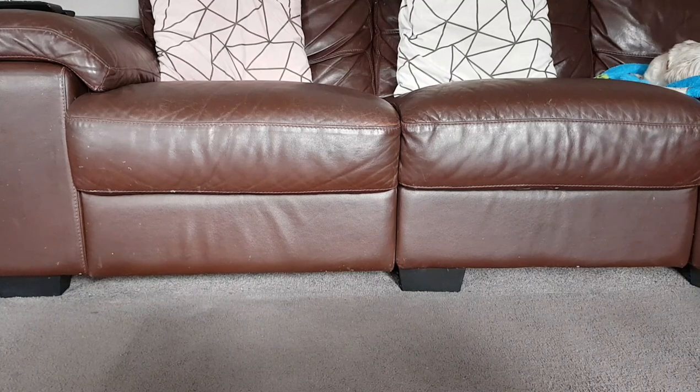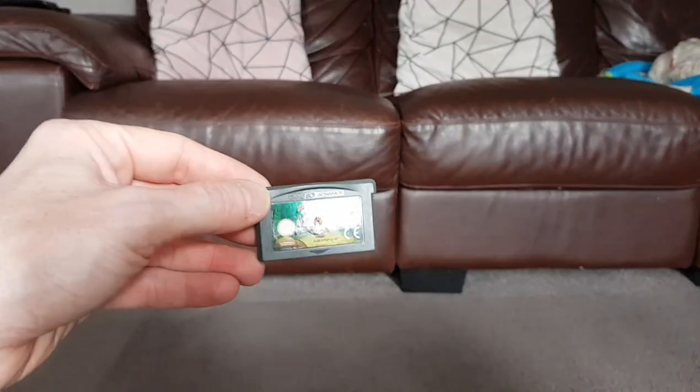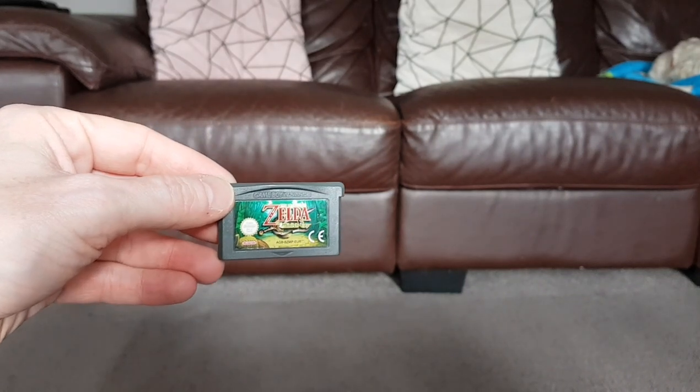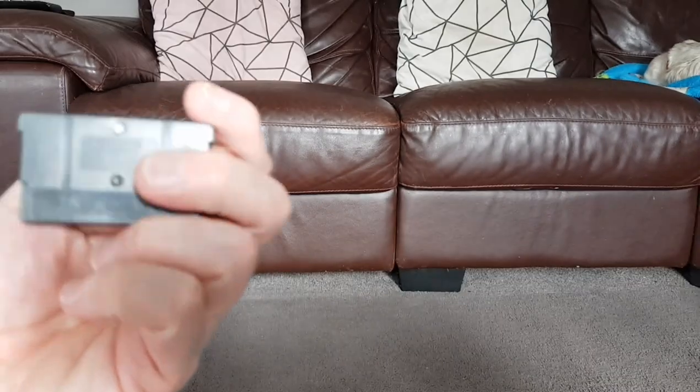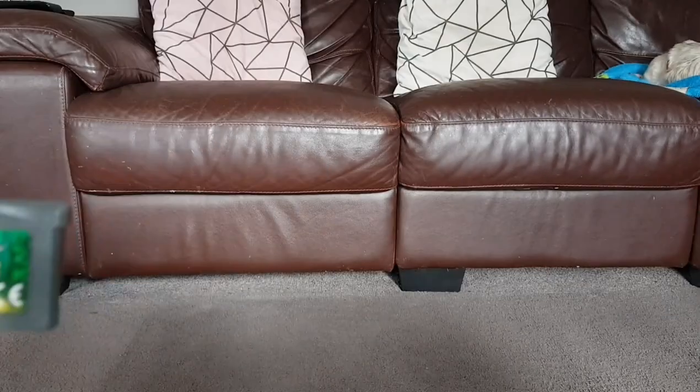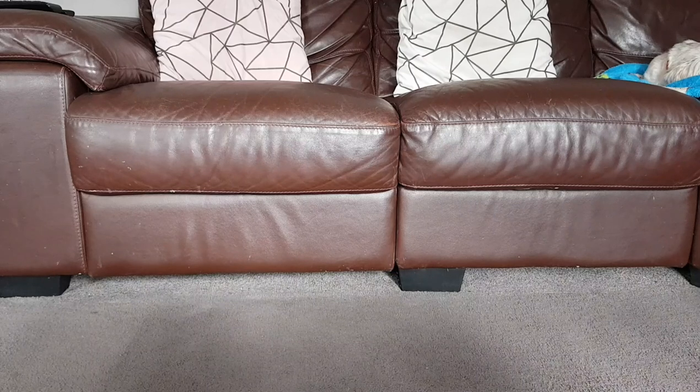For my first game this month, I've managed to get myself a wee Zelda title for the GBA — just the cartridge of Zelda Minish Cap, which I've been trying to get a hold of for a while. It's one I've played before and absolutely loved. I've managed to get the boxed version before, but honestly I don't mind with the small cartridge ones like this, or the bigger N64 ones — I don't mind just picking them up as carts, because they're pretty hardy and you don't really need the box.